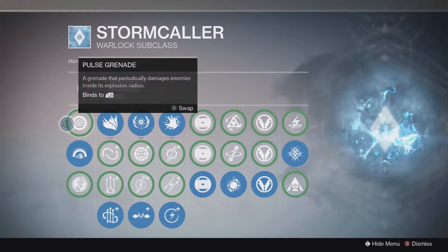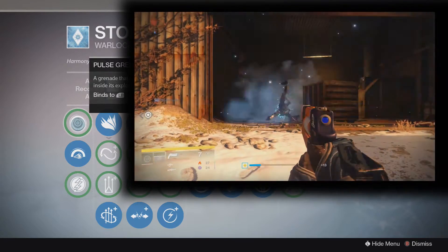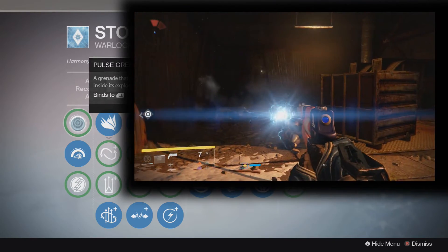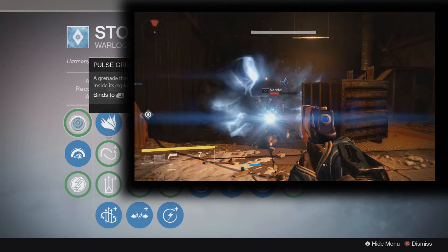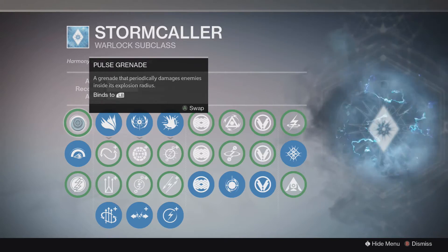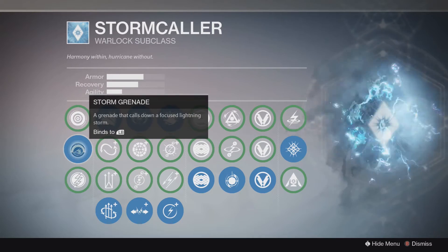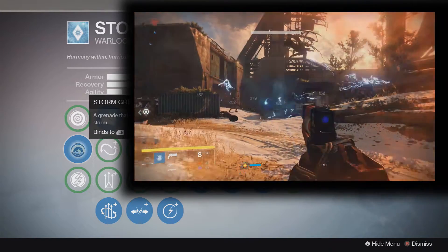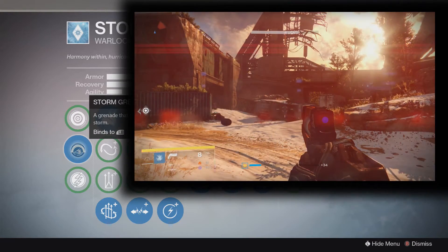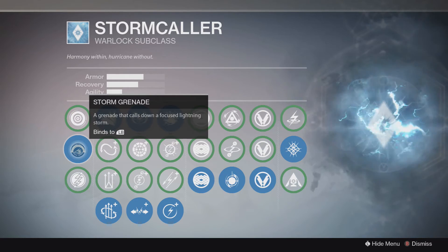Let's go over some of the abilities. First, you have the Pulse Grenade — if you've played as the Striker Titan, you'll know exactly what this is: a grenade that periodically damages enemies inside its explosive radius. Then you have the Storm Grenade, which is a brand new grenade — it calls down a focused lightning storm, bringing down one big bolt and then about five others randomly scattered around it.